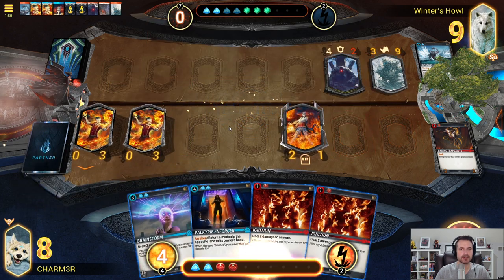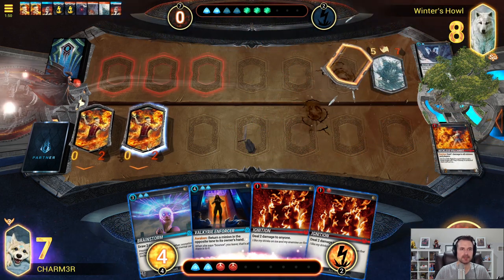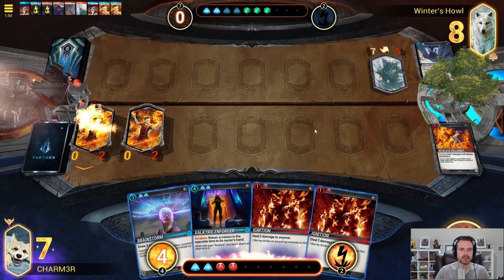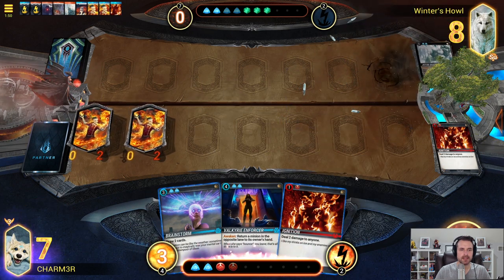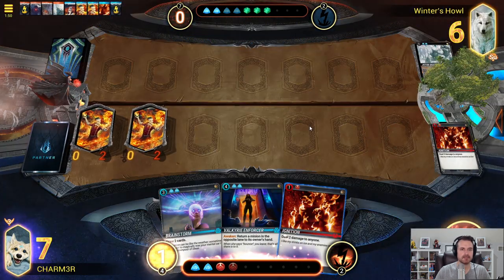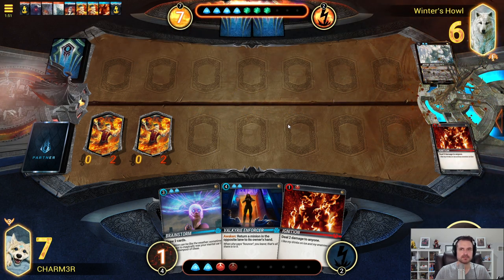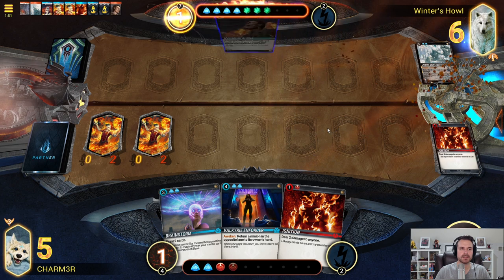We might actually just deal with this right now. We're going to start by taking the trade because it says Fragile, so it's going to take the two damage. This is a big boy — we don't want that to stick around. At least one Ignition is going to go towards that and then we'll clean that up, and just hit him with the smite to keep things moving. Save the enforcer for defensive purposes. This is kind of exactly where you want to be — you're going down to five, they're at six.